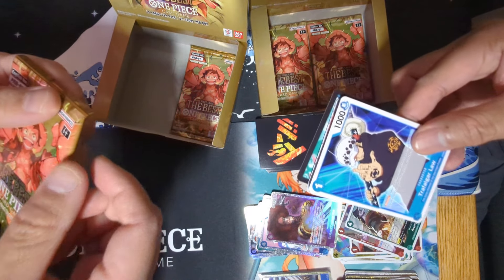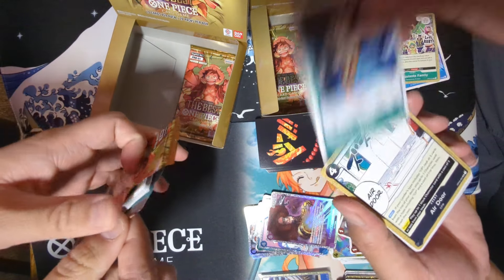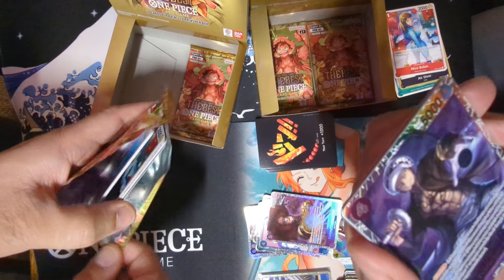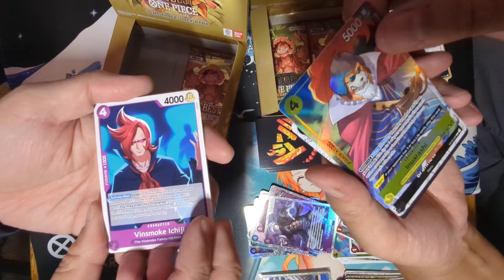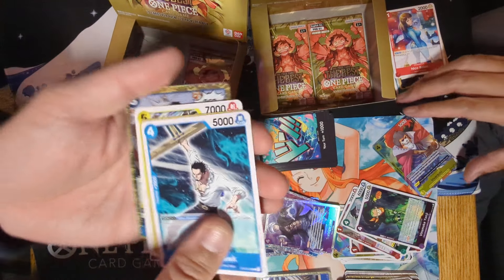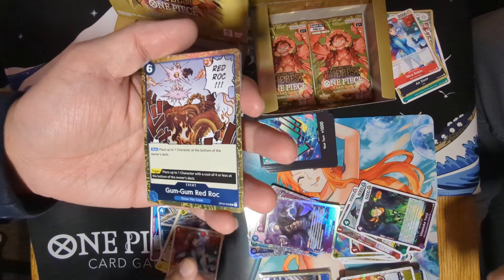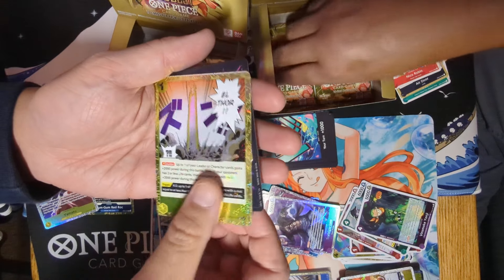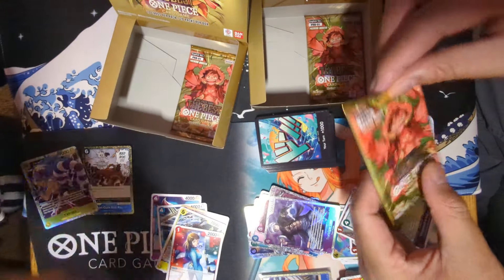Let's go — Robin, Vinsmoke Yanji, we got Law SR. Inurashi — oh nice, full art! Not the one I want, but I'll take it. That's a full art. Foil is this one, Yamato SR, Elthor, NL, Charlie Rogers, and Luchi.